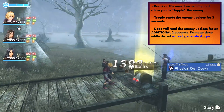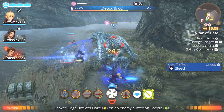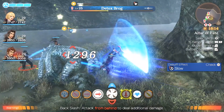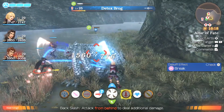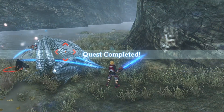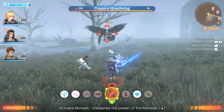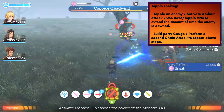Once the enemy is toppled, by using a yellow art you'll be able to daze the enemy. The damage that you do to a dazed enemy does not generate aggro. On top of that, if your enemy had a vision — say it was going to do a devastating attack — the daze will break the vision. You won't need to cast Monado's shield or speed. When you use consistent daze and topple attacks, that will extend the amount of time the enemy is toppled and dazed, setting up a strategy called topple locking.